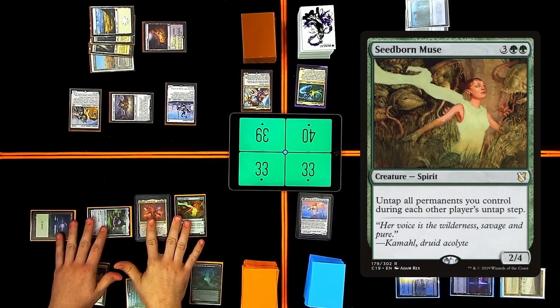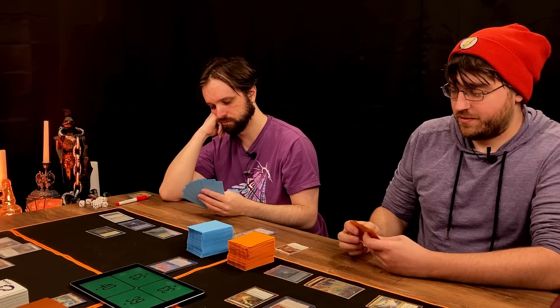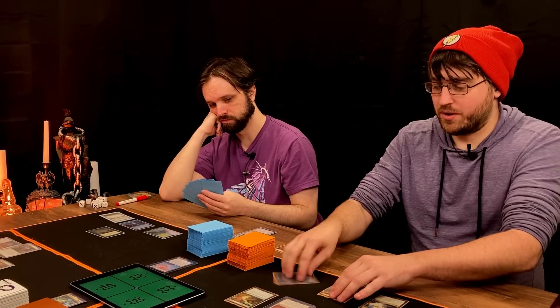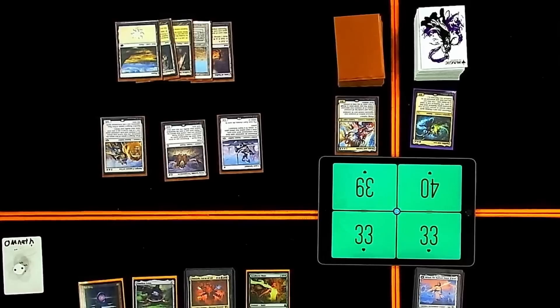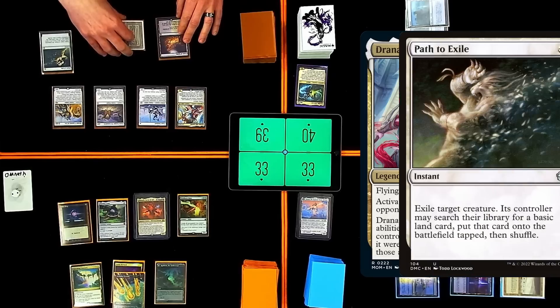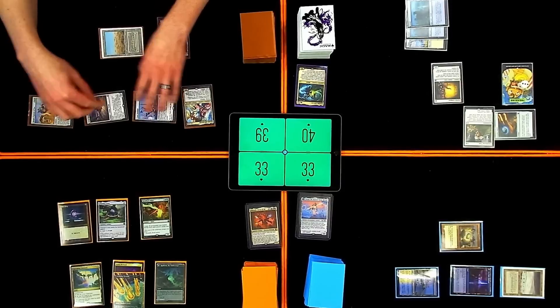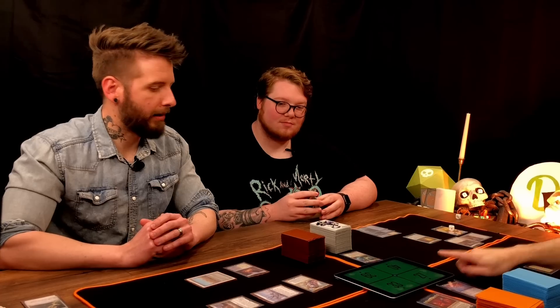Seedborn Muse. I will float two Omnath mana and pass the turn. Our untapped brother. I'm going to draw. I'm not going to pay. Play Swamp. Play Drana. I'll path Omnath. Then we'll go to combat — one, two, three, four, five, six. Twenty-seven. And I'll pass my turn.